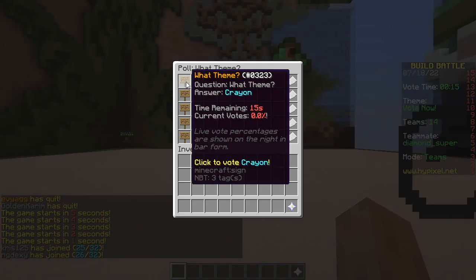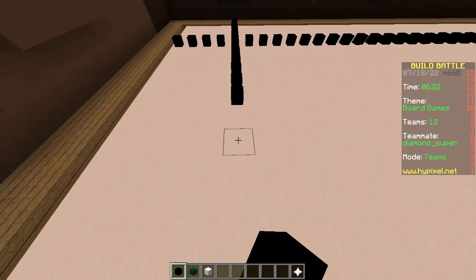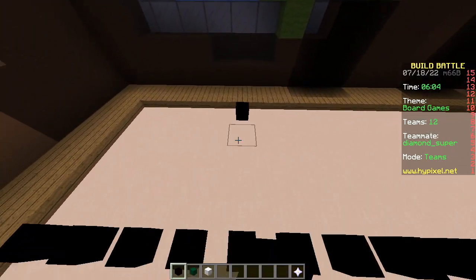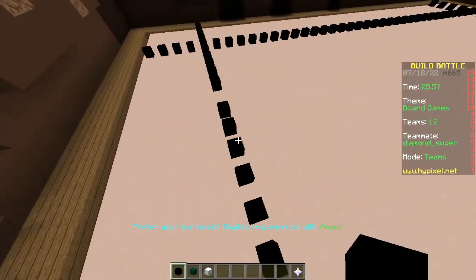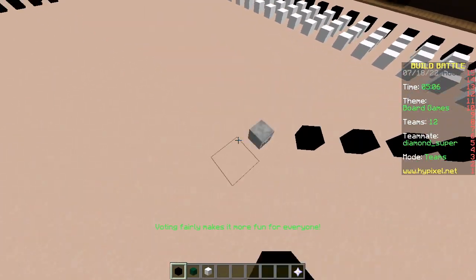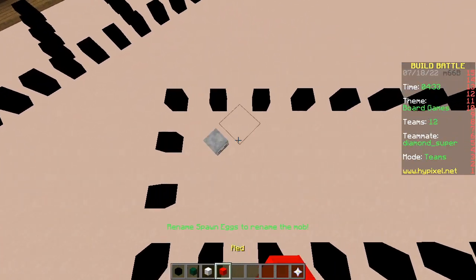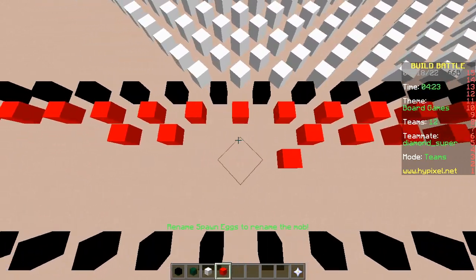Last round — themes are crayon, top hat, board games, dollhouse, pen. We're gonna make Monopoly, everyone's favorite and most hated board game. As a gamer, there are video games — why would you play board games? We better win this one — that's three rounds with no win, pathetic. Then they will unsubscribe... they already did.